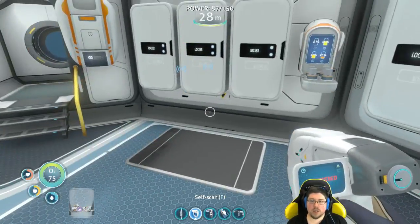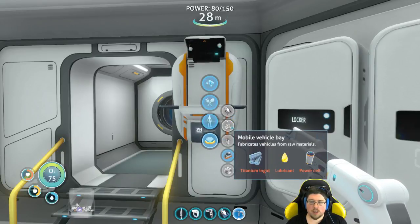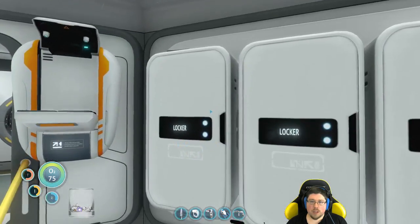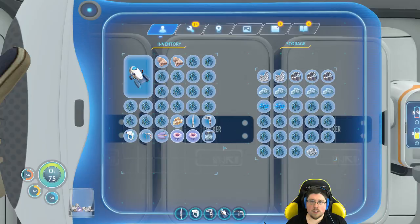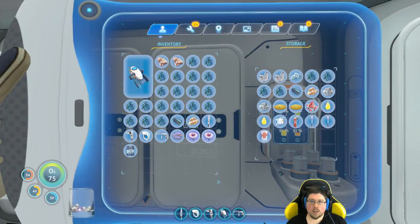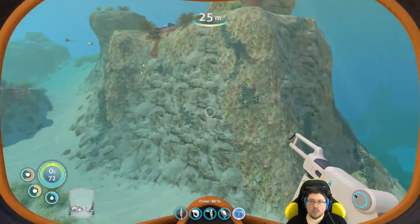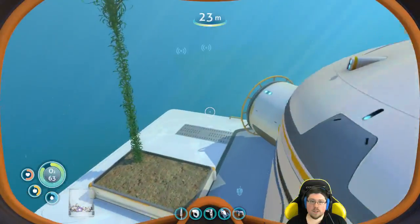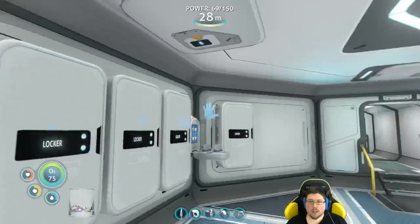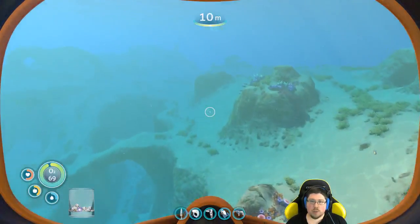That'll start draining power from the base slowly. Meanwhile, what else we got going on here? New deployable: titanium ingot, lubricant, and power cell. To make a power cell, you need two batteries and silicon rubber. I'm going to go make these at the other pod, because the pod's got infinite energy basically, and those are recharging my batteries — don't want to take away from that.